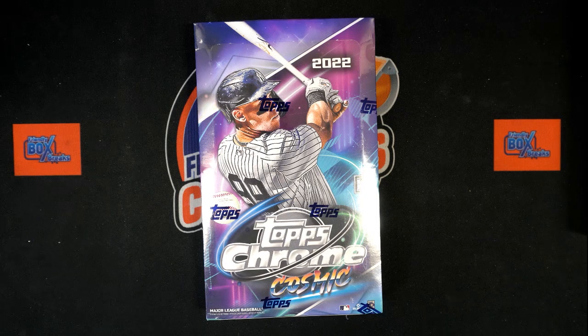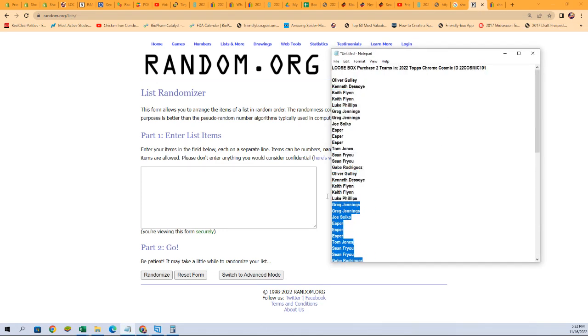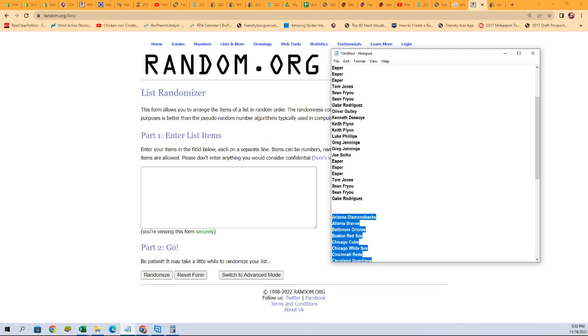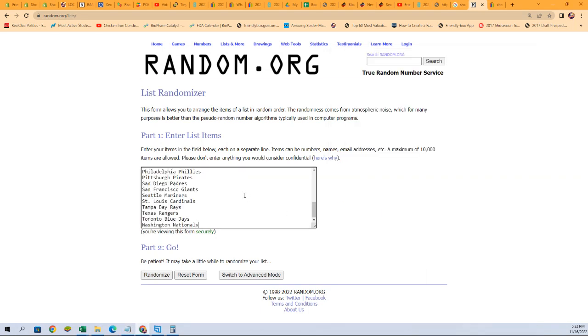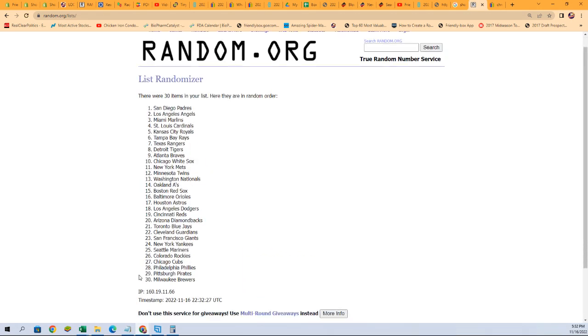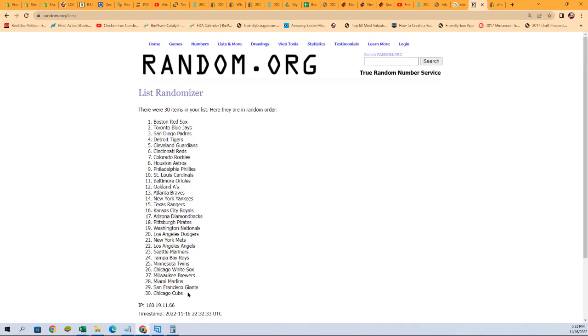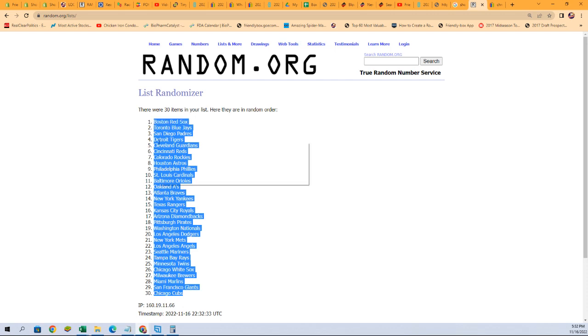All right guys, here we go — this is going to be 2022 Topps Chrome Cosmic, 101. We're going to go right over here to the randomizer. Here are our owners and here are the teams, so let's jumble up the teams first. Seven times through the random: one, two, three, four, five, six, seven. The Cubs are at the bottom, the Red Sox are at the top.